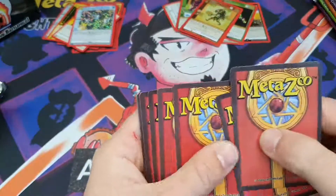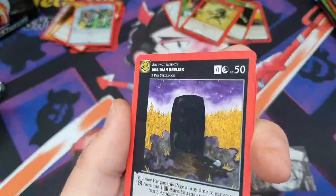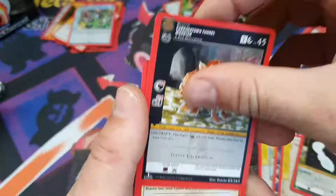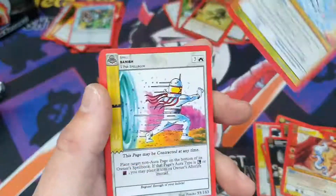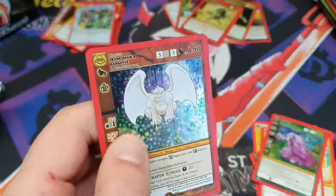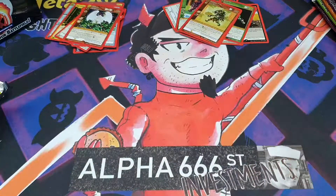Here we go. Frank Shaw's Gargoyle — another hollow. Pretty much going to have all the hollows in the set, apart from the hollows that I really, really want. But that's all right.